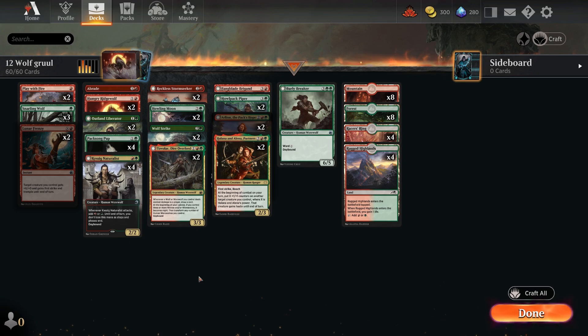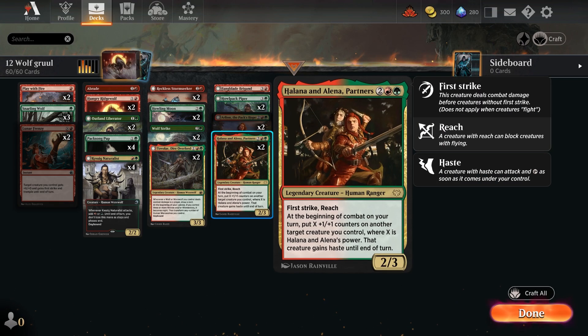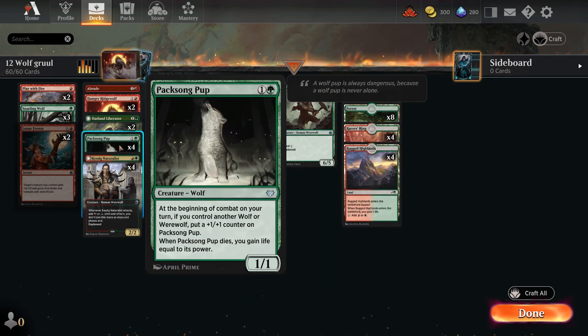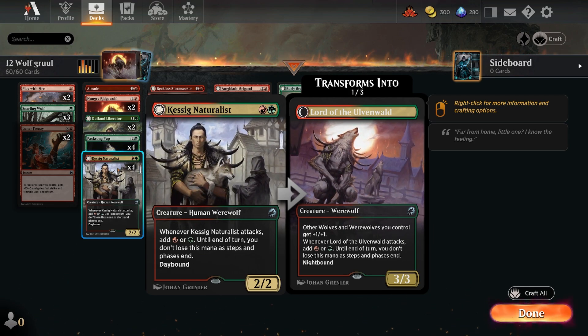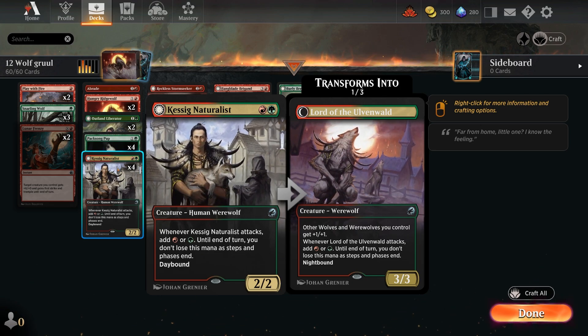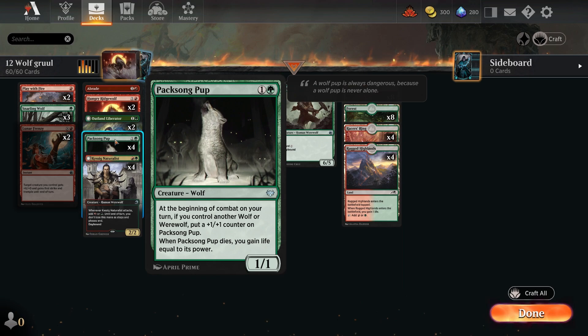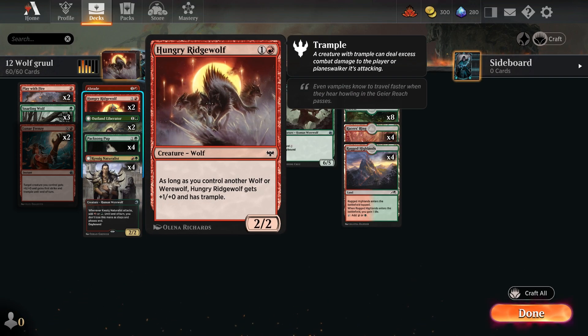Reckless Storm Seeker adds to the aggressiveness by giving another creature haste, much like Halana. Among the lower mana curve creatures, Kessig Naturalist is a 2/2 that whenever it attacks adds Gruul colors of mana that doesn't empty at end of phase. When it flips, it becomes an anthem giving wolves and werewolves plus one. Packsong Pup: at the start of combat if you drew a wolf, put a plus-one counter on it, and when it dies you gain life — getting this down turn two can snowball really well.